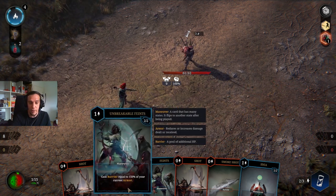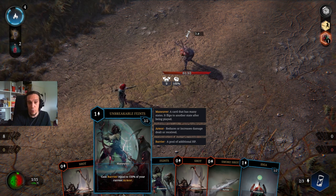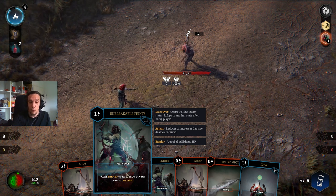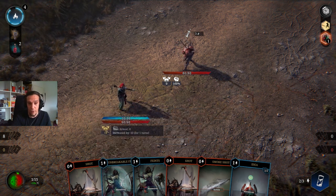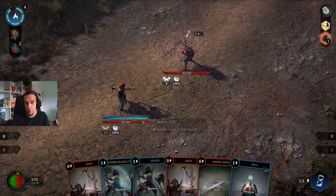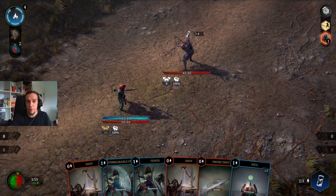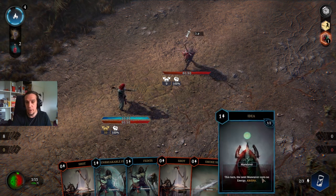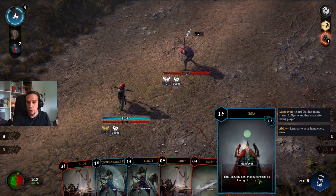You play Feints, gain some barrier out of that, and then you can decide if you want to go for Unbreakable Feints to gain even more barrier — which is then 15, because your armor rating is 10. Basically, the second time you play this, you get 5 barrier more, which is really cool. Since this covers up all the damage this guy does, I'm not going to spam more defenses. Not a big fan of spamming too many defenses.